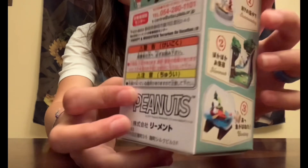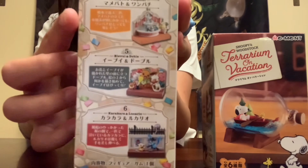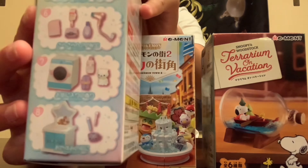Right here we have our Snoopy and Woodstock On Vacation blind box. This one right here is a Pokemon Town 2 blind box — there are six different ones you can collect to make a Pokemon Town. And now we have our Little Twin Stars with a bunch of small items you can collect.